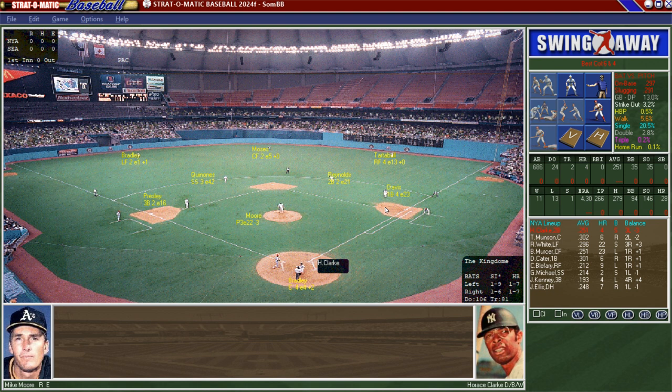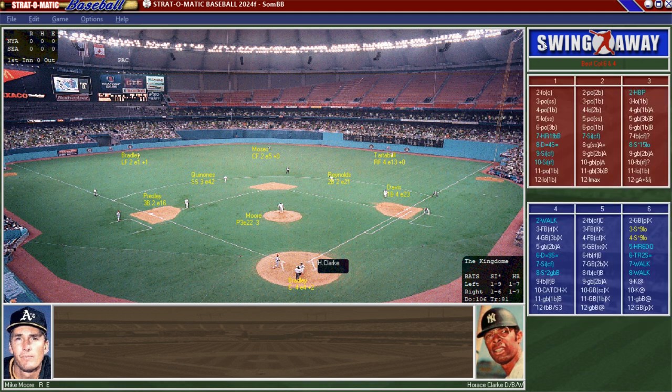I did go over the lineups. The Yankees are up first — Horace Clark at second base leading off, Thurman Munson the catcher batting second, Roy White in left field batting third, Bobby Mercer in center field batting cleanup, Danny Cater at first base, Kurt Bleffery in right field, Gene Michael the Stick at shortstop, Jerry Kenny at third base, and John Ellis as the DH. That lineup will face Mike Moore for us.